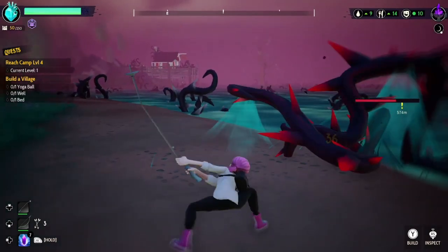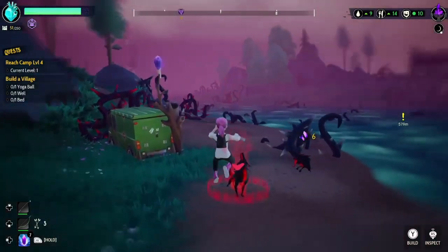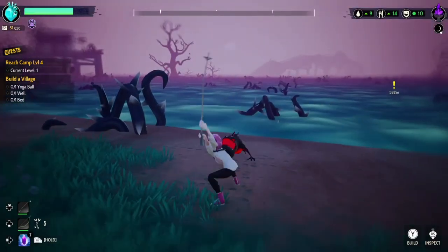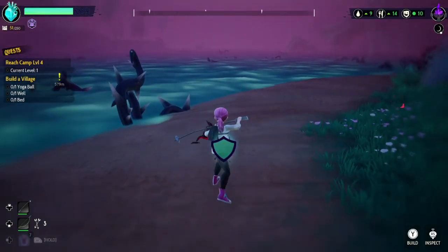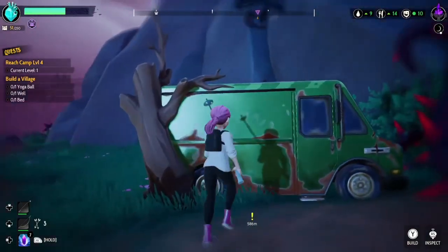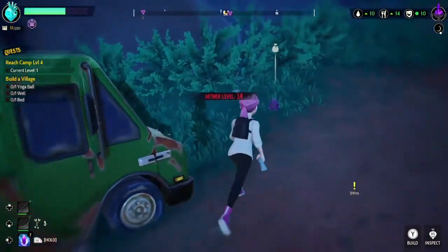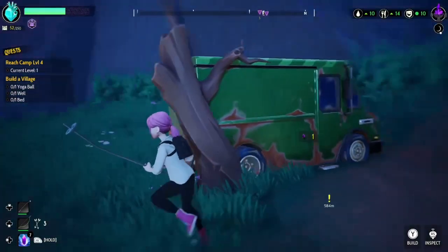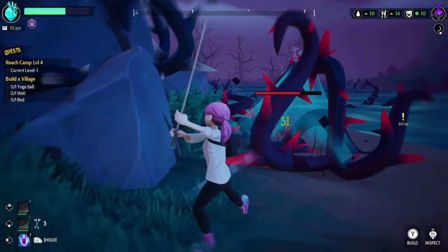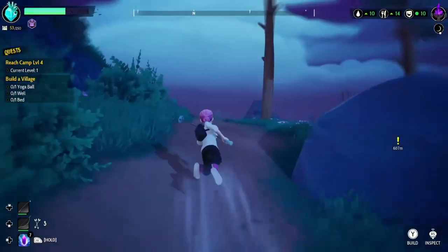These thorns are a very annoying mob - they spawn in extra mobs and they also fire stuff at you. This right here is a loot truck - it has wood in it and you can pretty much just send that wood back home. You pretty much just want to search the island for all of these and break them.